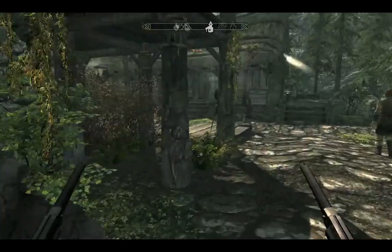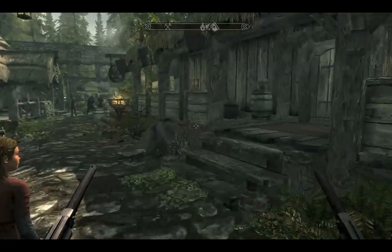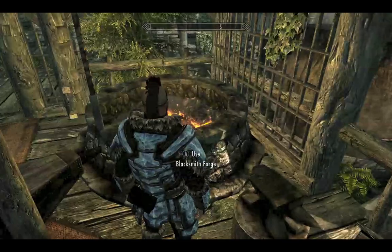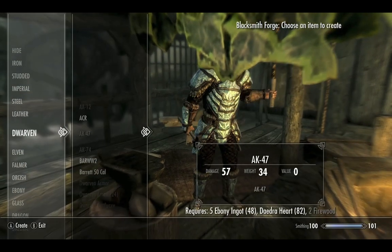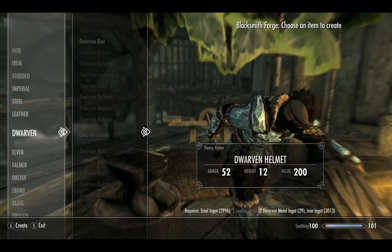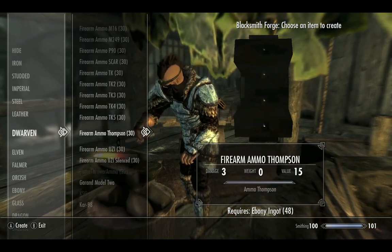So let's go over here and find these. The other ones you just go to a forge to craft. So if you go under, you know, you got all these ones here — AK, AK-47. We got some more down here. Fire on ultimate ammo.